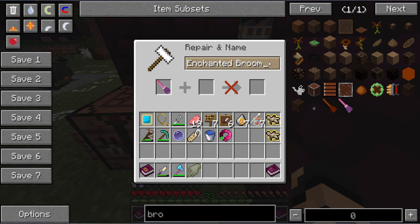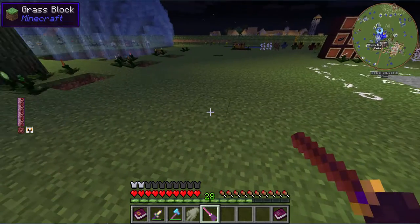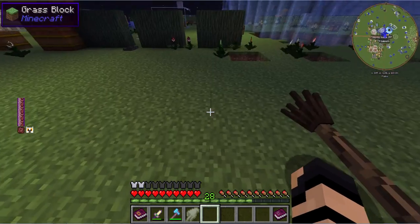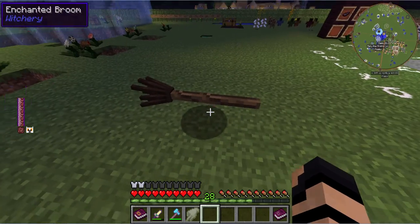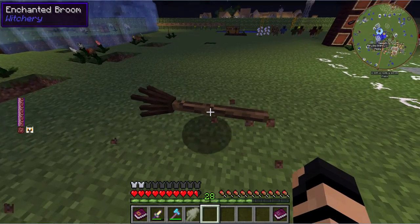Plus, you can rename this thing just like any other weapon or item of that nature. So now I have a broom by the name of Swoosh. And I am not in creative right now, you'll notice, though I do have the owl affinity going on so I can fly without any worries.